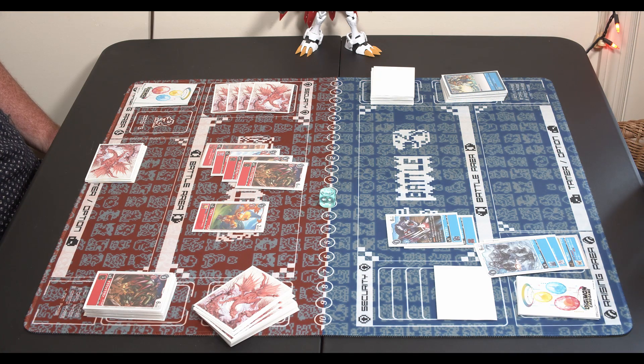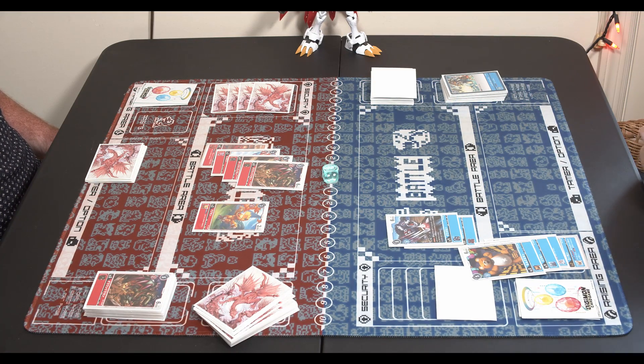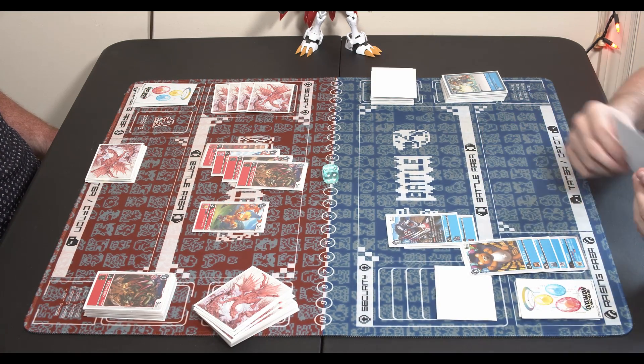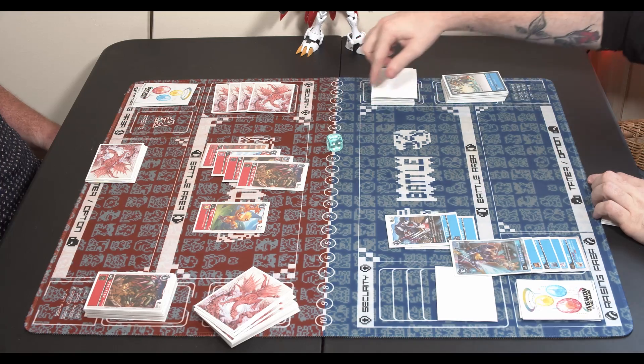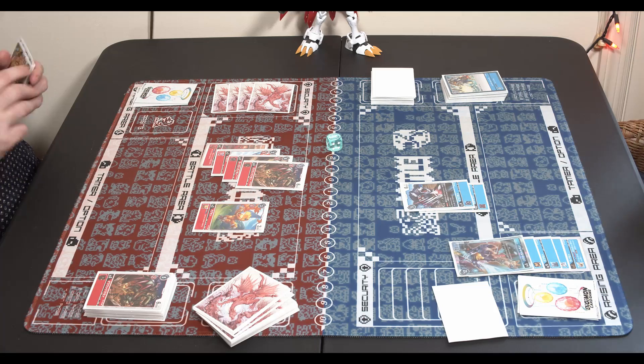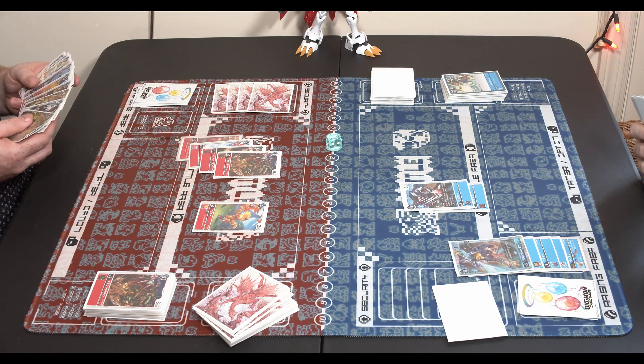With two Digimon on your field I like to look at it as: I have a blocker and one security, so you're going to need at least three Digimon to beat me — that's how I like to look at it. There goes the Monzaemon dropping memory to zero. Still not looking great for Blue. There goes the MetalGreymon. It's always good to set up in your raising area since option cards and Digimon effects do not affect cards in the raising area because they're not technically on the field.